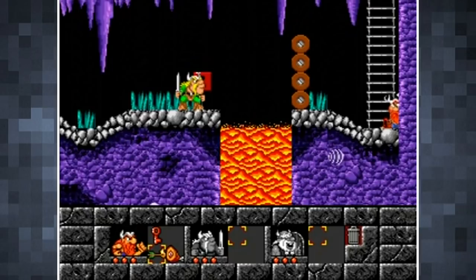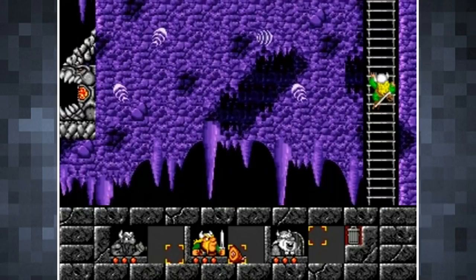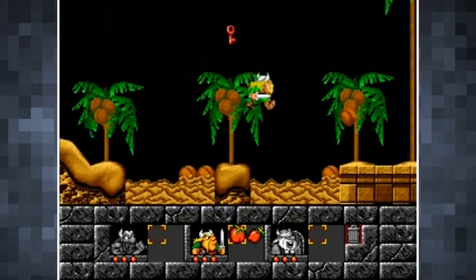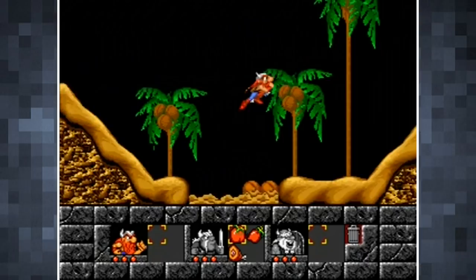They can each carry several items, including keys needed to open doors, food to restore health, and bombs. Each has three hit points, one of which is lost if the Viking is hit by an enemy or suffers fall damage. The main emphasis is on traps and puzzles, so although there are enemies present in the levels, they're not as commonplace as you'd expect from a platform game. Rather than having numerous enemies every couple of seconds like Sonic or Mario, the enemies in The Lost Vikings essentially act as another obstacle to overcome, just like any other trap or hazard.